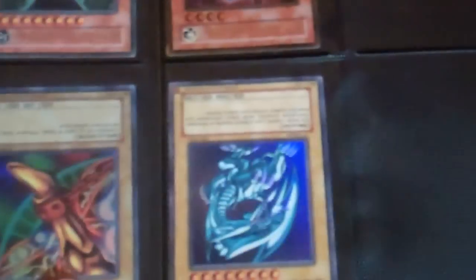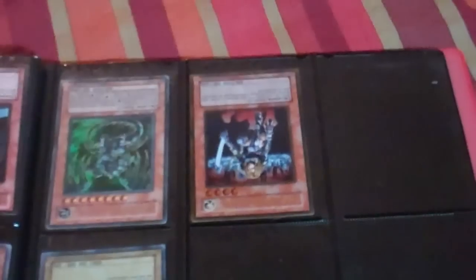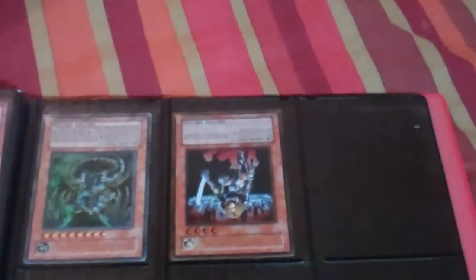This card is Spanish. This one actually doesn't have play wear so it doesn't have to be upside down — it's just Spanish. Spanish Blue-Eyes. That's it for the dollar binder.